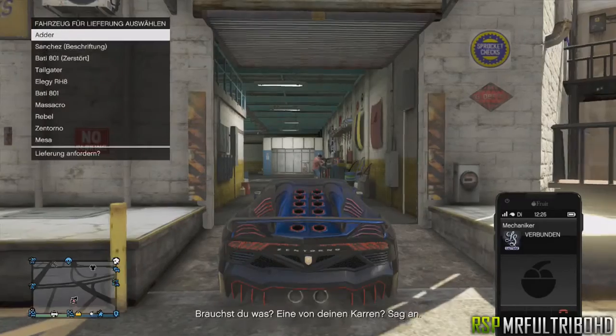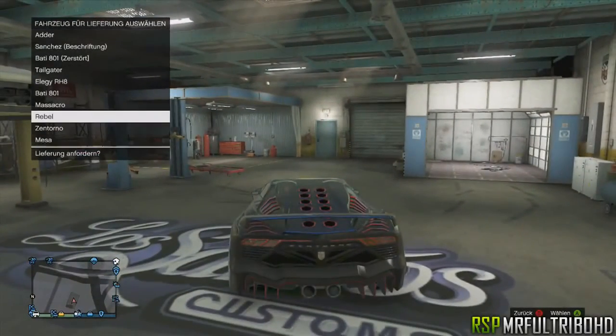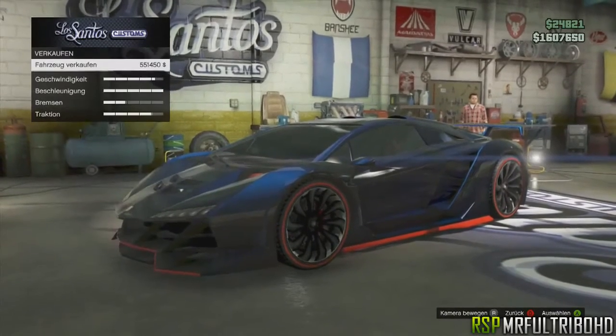When you have the menu, drive into Los Santos Customs. Click on the Rebel that you just purchased, order it, then press right on the d-pad. Once you press right on the d-pad, repair the vehicle.